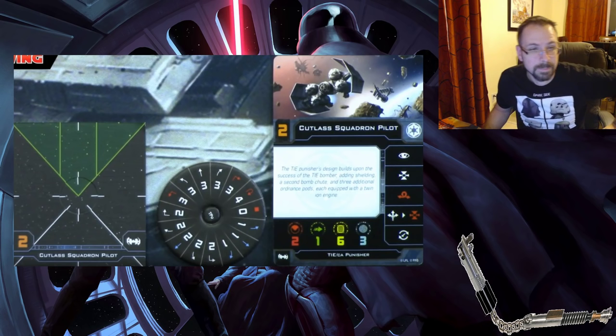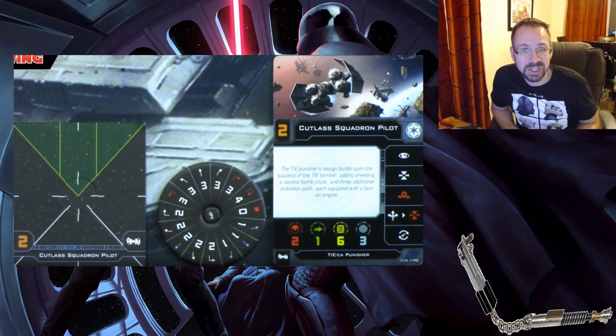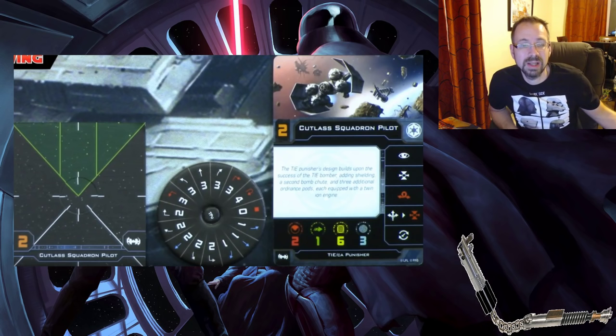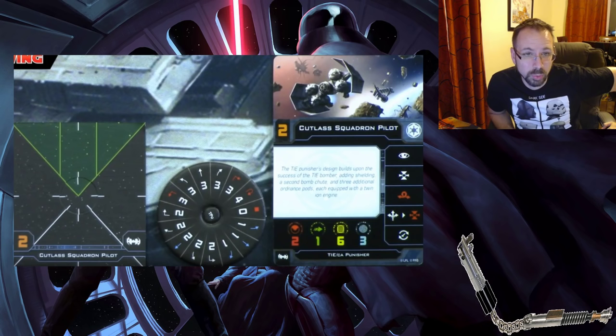The TIE Punisher also got a fix. One cool thing is that since the center lines are on every single ship's base, every ship can potentially take Reinforce — it's always clear what's in front and behind, and all quadrants are marked as standard. The Punisher gets a zero stop, a whole bunch more actions — reload, boost, target lock, barrel roll — lots of cool improvements built in.